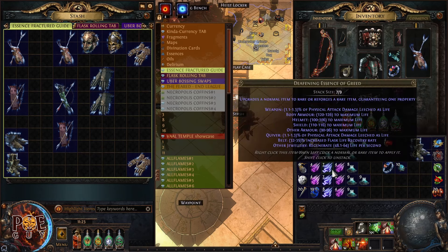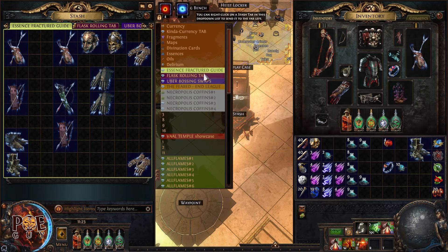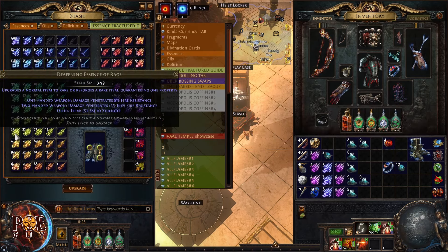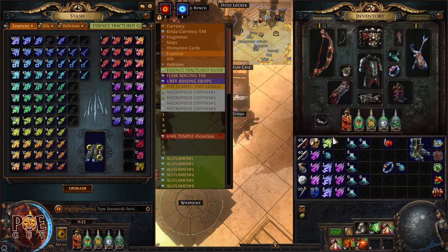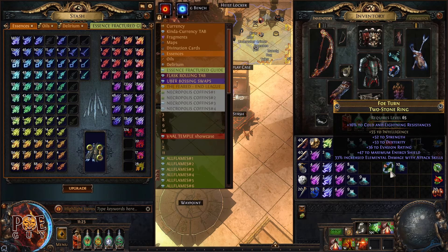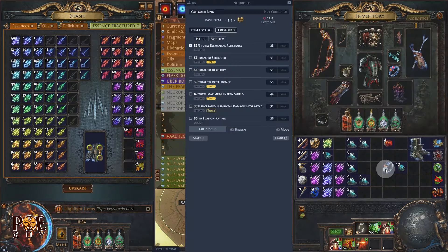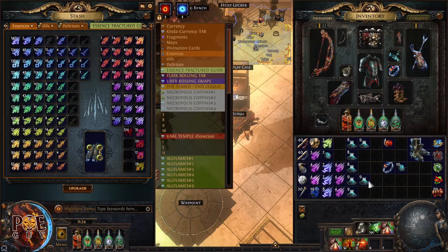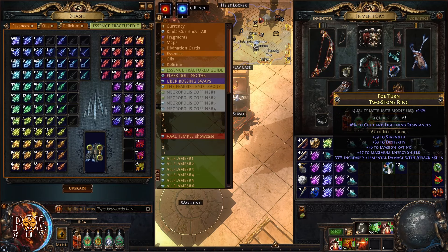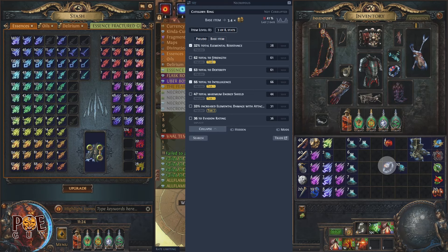I click until I also get intelligence or strength — and I already got it, that was fast! I'm making so much money. Now I apply intrinsic catalysts to bump up the attributes even more.